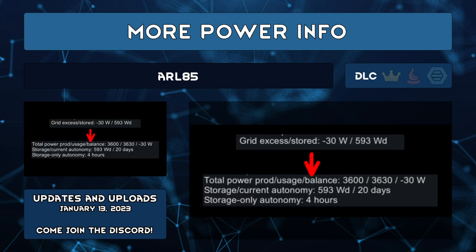More Power Info by Arl85 can help you figure out if your power supply meets your needs or better manage separate power networks. See the net power between production and usage and how much is stored. The current autonomy — as it's called — is useful for when you're spending more than you're producing, telling you how long you can dip into your power savings until that runs dry.